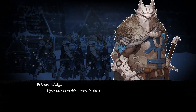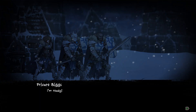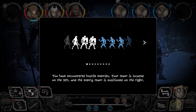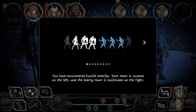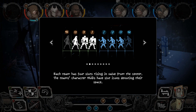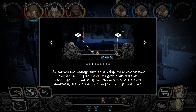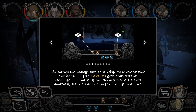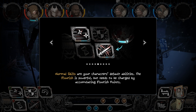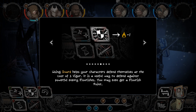Oh, that's just frozen dead elves all over the place. I just saw something move in the distance — get your weapons ready and think fast. Let's make sure we all get home today. I'm ready. It's a tree — nope, never mind. It's Scooter Looters. You have encountered hostile enemies. Your team is on the left and the enemy is on the right. Each team has four slots rising in value from the center. Bottom bar displays turn order using HUD slot icons. Awareness gives characters an advantage in initiative. If two characters have the same awareness, the one in front gets initiative. Normal skills are your character's default abilities. Flourish is powerful. Using guard helps your characters defend themselves at the cost of one vigor. It's a useful way to defend against a powerful enemy.